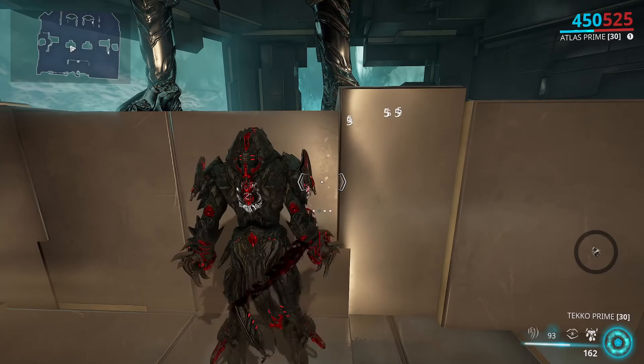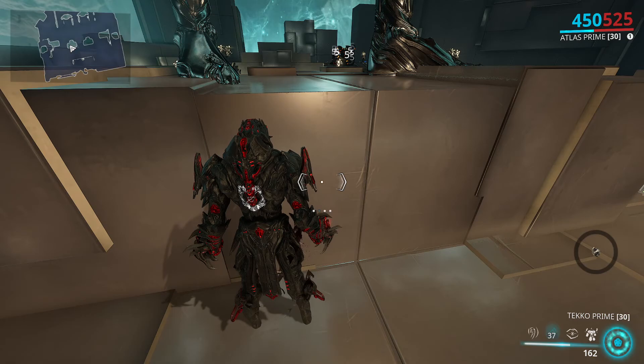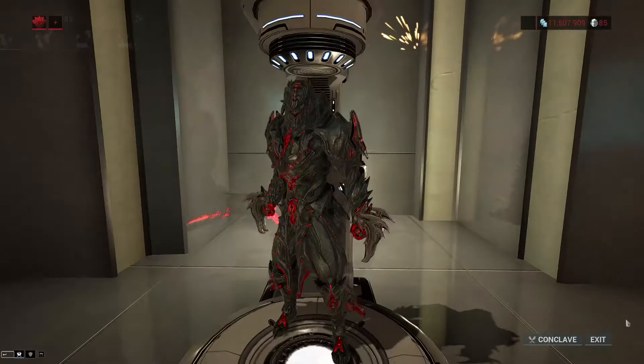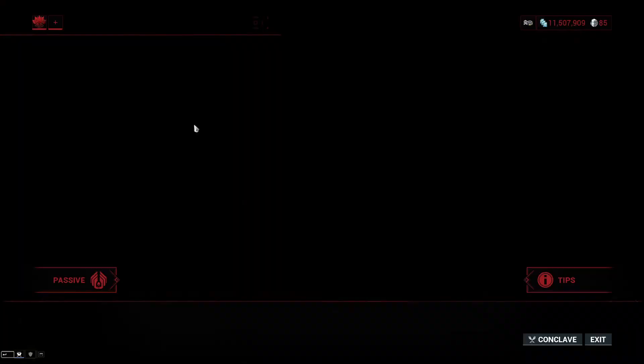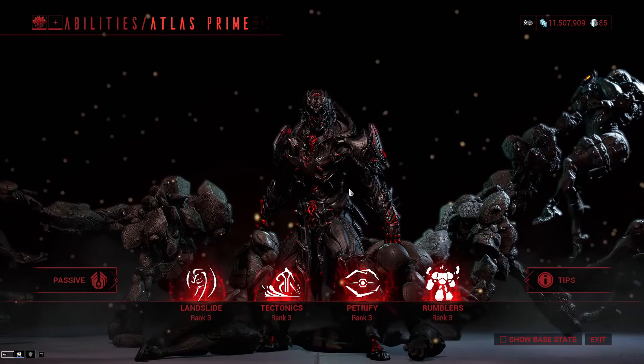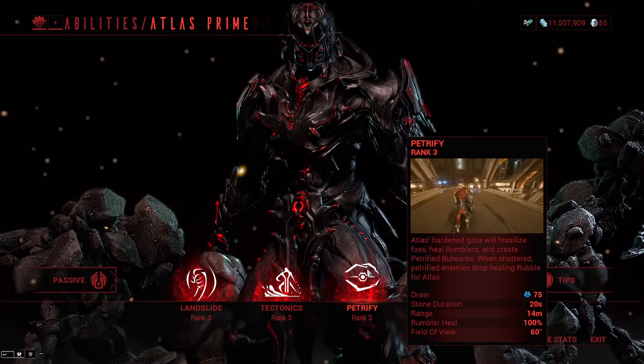Upon summoning, the bulwark is invulnerable for a short duration and converts all that damage into extra health within that time. The number shown in the bottom right is the percent of health it has left. As you can see, it's slashing some enemies and then it breaks. The health of the ability is affected by strength and armor mods, and the bulwark has another mechanic I'll go into after covering Rumblers.